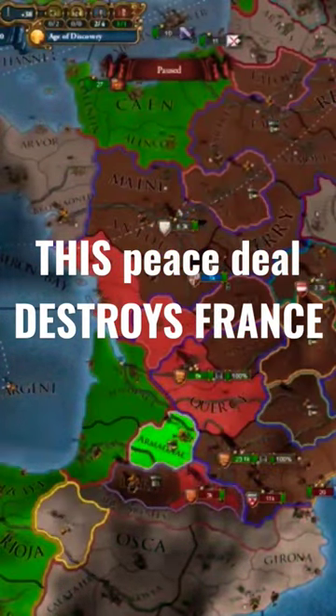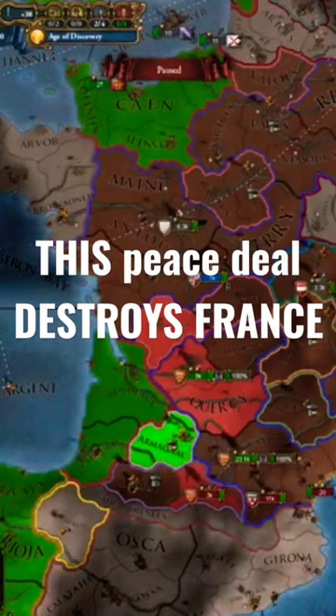So take your core in Armagnac, take all of the French money, make sure there is a union with France, and go ahead and start.